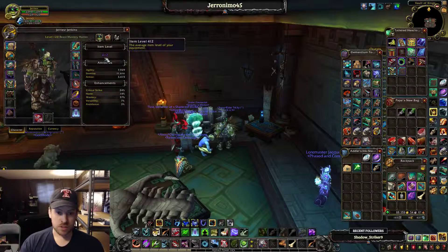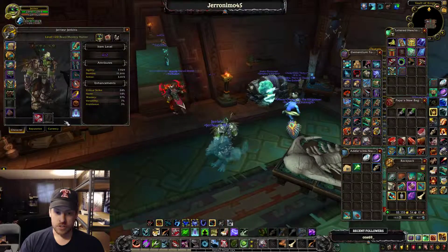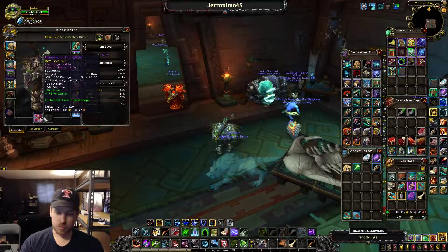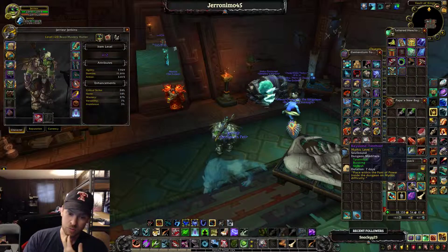That takes me up to 412 on my hunter, so pretty legit. He's got good trinkets but just a crappy bow — need a bow. He's got a 9 Freehold, so an even better one to push.